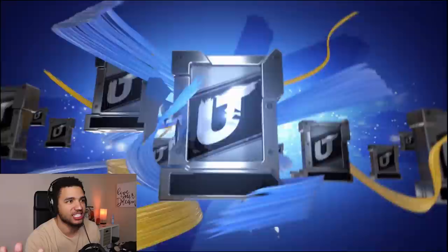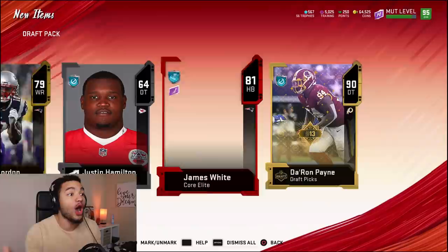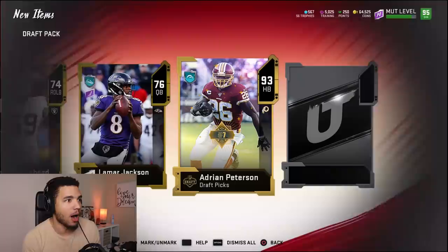I believe if you get three 96s you can get one of the 98s for free by putting them in the set. We automatically get a 96, so we have two already — we need one more. Come on, I know I'm asking for a lot. We get another 93 overall Adrian Peterson. Seven more draft packs opened so far and it hasn't been bad.